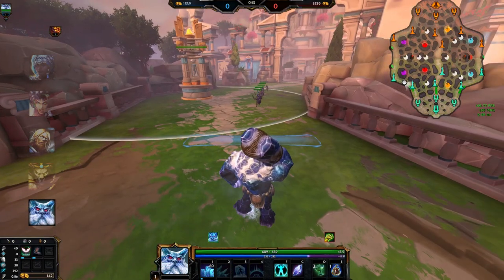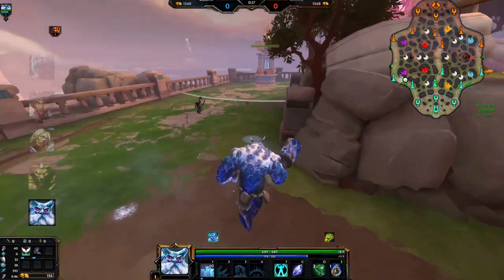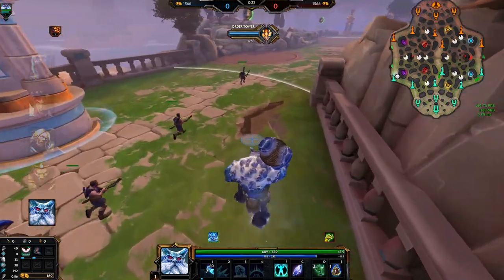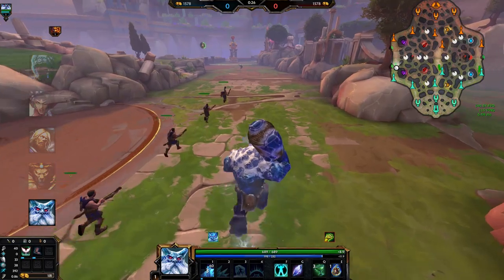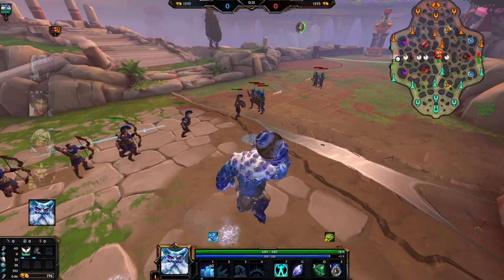Unfortunately, this doesn't work on Ymir because his wall doesn't last long enough, and there's this weird catch-up mechanic with minions that makes your wall basically do nothing. If his rank 1 wall ever gets buffed to 3 or 4 seconds though, this will work on him. But even then, he'd still have the same problem that Thor and Janus have, where he handicaps his own level 2 power spike since he wants to have a point in his 2 and his 3 usually.